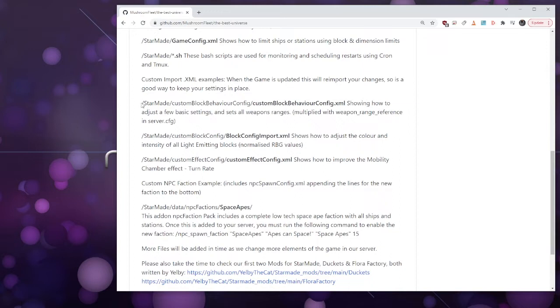The thing about StarMade is all of the files are in data/config — all your config files for your server are in there, and you can change a lot of stuff. You can add a lot of content using the custom import features, and it's just as simple as using Notepad. There's no modding experience required; you just follow it.